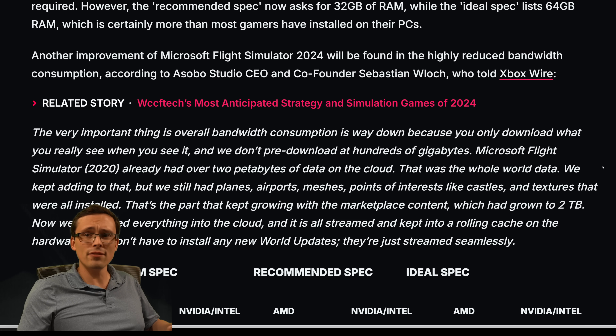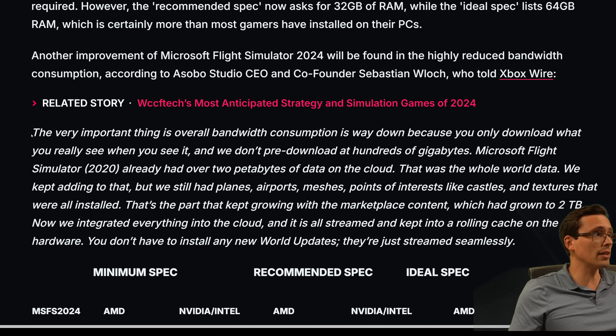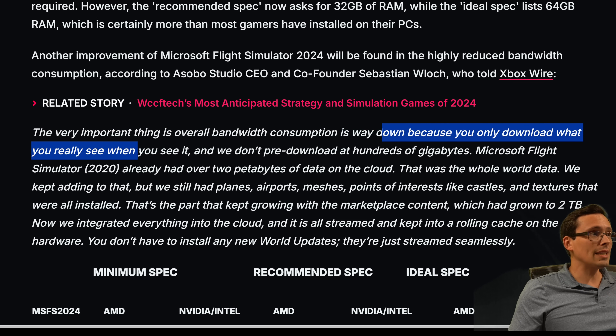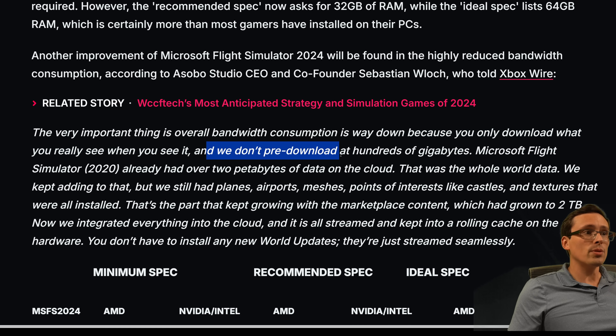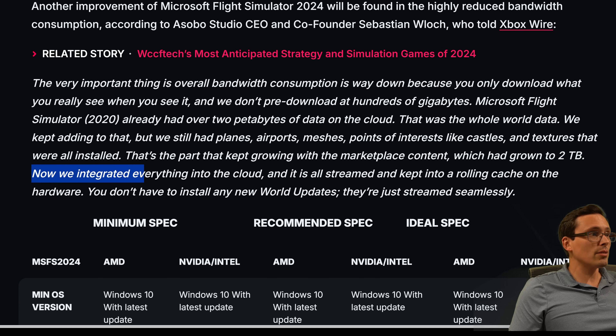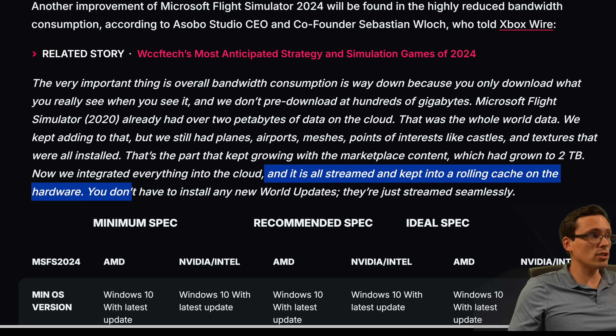I found a WCCFTech article about these system requirements with a quote from the developer: 'The very important thing is overall bandwidth consumption is way down because you only download what you really see when you see it. We don't pre-download hundreds of gigabytes. Microsoft Flight Simulator 2020 already had over two petabytes of data on the cloud. We kept adding to that — planes, airports, meshes, points of interest, castles, textures — that kept growing with marketplace content, which had grown to two terabytes. Now we've integrated everything into the cloud for this version, and it is all streamed and kept in a rolling cache on the hardware. You don't have to install any new world updates — they're just streamed seamlessly.'